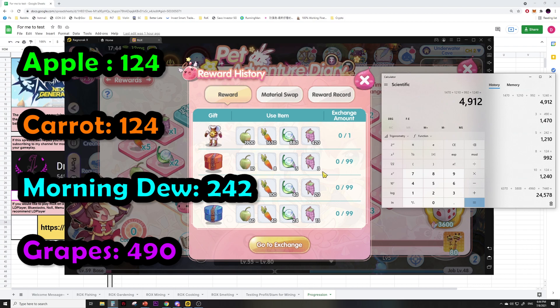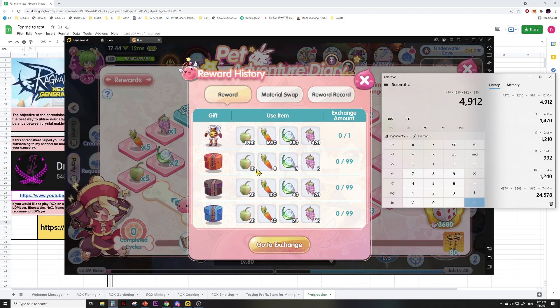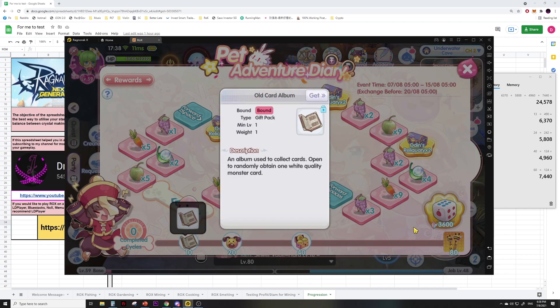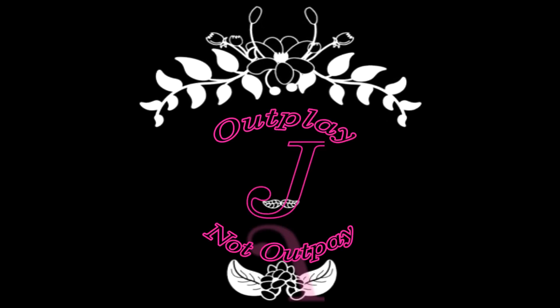Do your own math and due diligence — look at the prices in your server on the last day and see whether it's worth selling all these items or directly exchanging for the rewards. For free-to-play players: do not spend any crystals to spin the board, the white card is not worth it. Do not use the material swap, the value is bad. Monitor the prices of those four items and decide whether it's worthwhile to just sell them directly. Like the video if you appreciate the value breakdown — subscribe and turn on notifications for more videos that help you stay ahead of the free-to-play curve. Remember: outplay, not outpay.